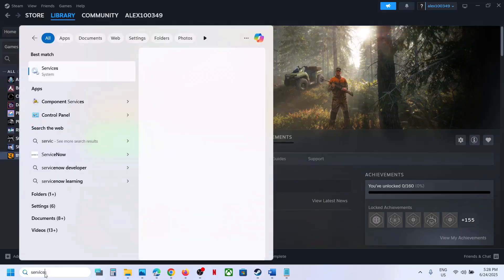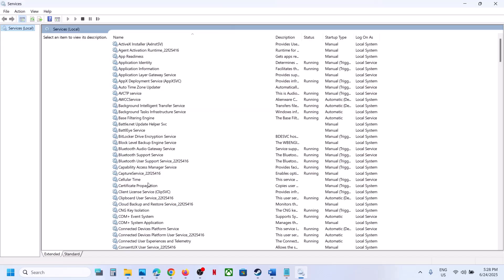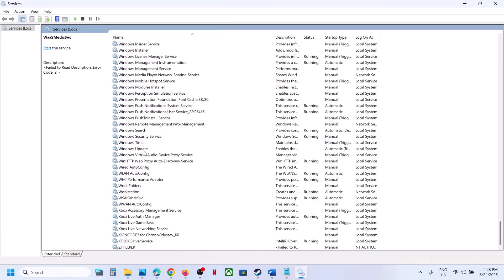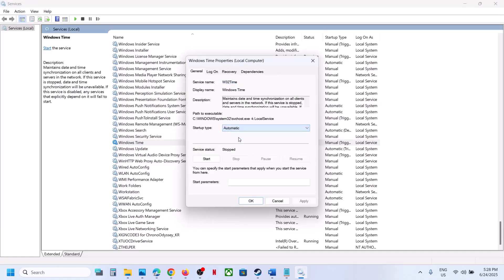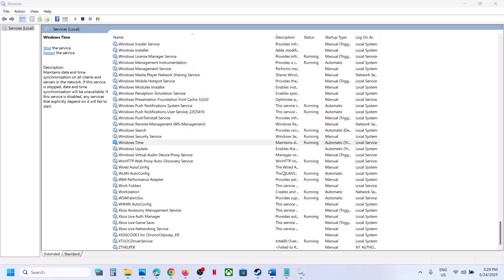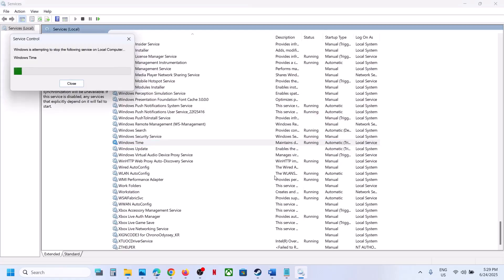Type in 'services' in the Windows search box and then click on Services. Now find Windows Time — scroll down and here you can see Windows Time. Double-click on Windows Time, set this to Automatic, click on Apply, click on Start if highlighted, and with it selected make a right-click and click on Restart or Start.